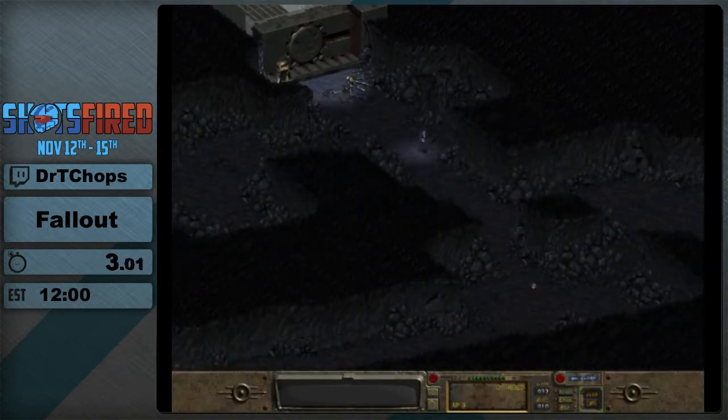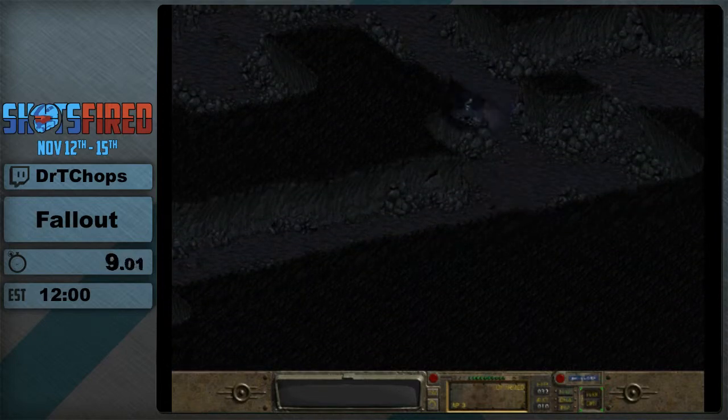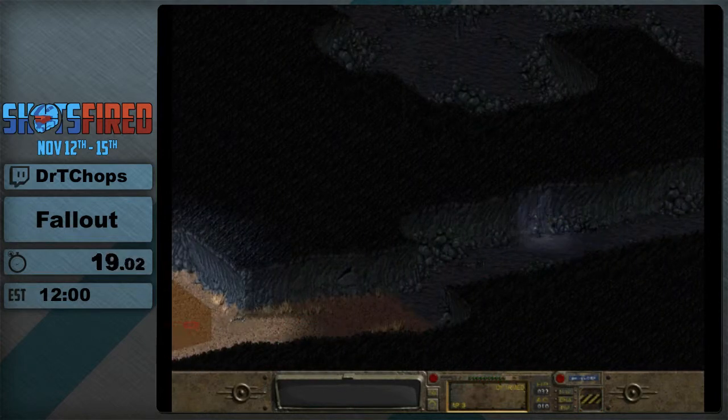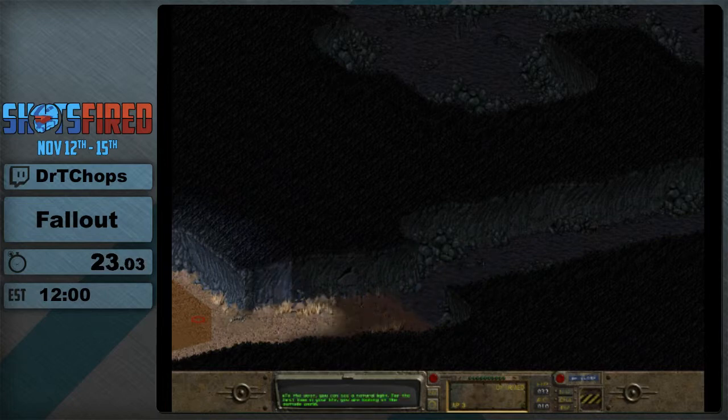So this is Fallout 1. Combat's actually slow, so we're just going to go ahead and skip it. But there's a little trick you can do where if you manually start combat — since it's a turn-based combat system that's not always active — you have a free turn to just kind of do whatever you want. And I'm going to use that whole turn to just move.